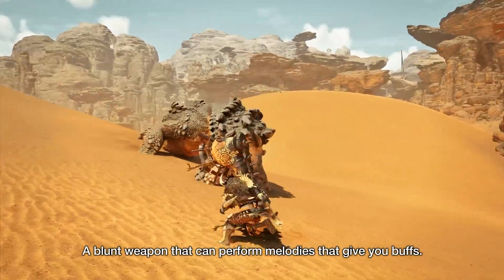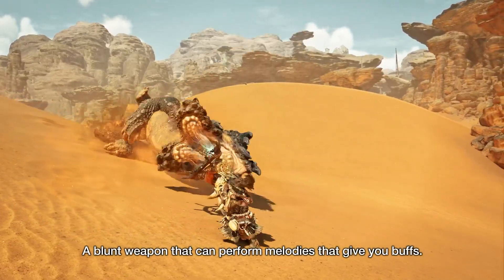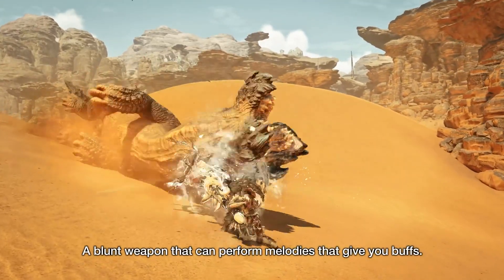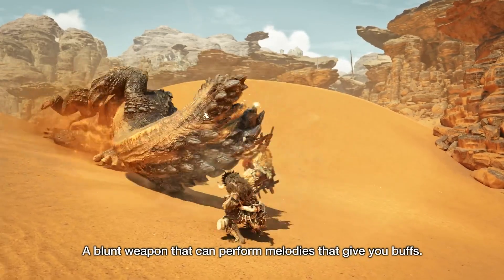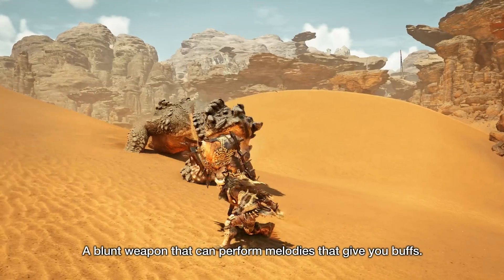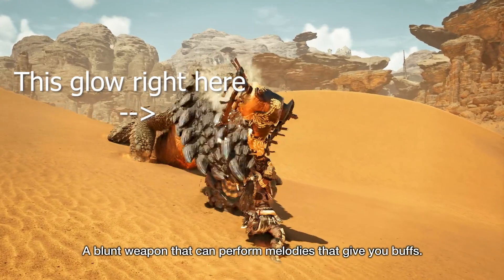So this trailer actually throws us right in at the deep end with a bunch of hype stuff in the first proper shot of gameplay. I'll go over everything one by one, just bear with me because it gets a bit crazy. The first thing we're presented with is the reveal that the Rise-style draw attack is making its return in Wilds. The reason I know this is because the visual effect of the note being played only appears midway through the swing in this shot.